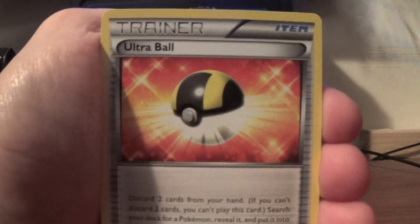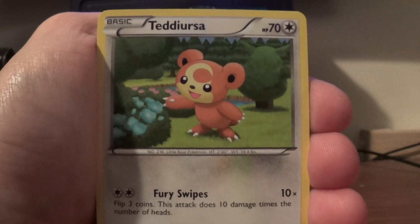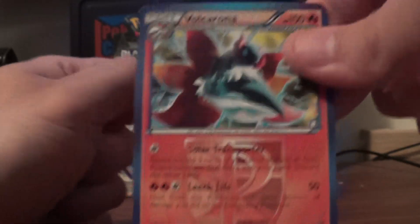And we start it off with First Ring, Ultra Ball, Bomb of Snow, Kangaskhan, Teddiursa, Porygon, Squirtle, Aeron, Reverse Teddiursa, and Volcarona Rare.